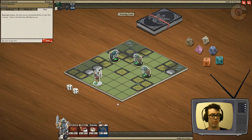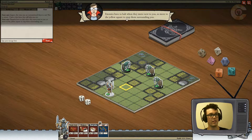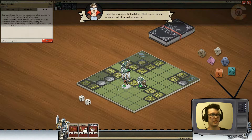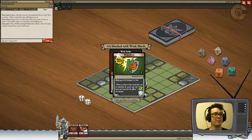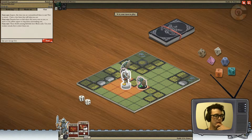Not to worry, I have a few hints that will help you out. Enemies have halt when they move next to you, so move to the yellow square to stop them from surrounding you. It's an interesting strategy, Gary. I guess I'm going to listen to you just because you're the dungeon master. These shield-carrying kobolds have block cards — use the weakest attacks to draw them out first. Weak strike on this guy. Oh, you were right Gary — he's got a shield, block any with damage four or less. That would have blocked any of my cards. He weak striked me as well — so he now does not have his card. Let's go ahead and bludgeon him for four.